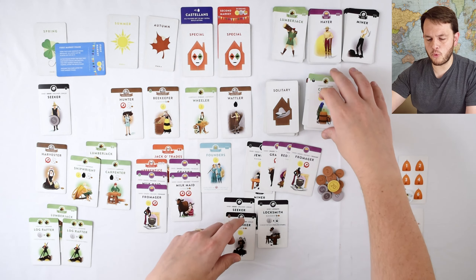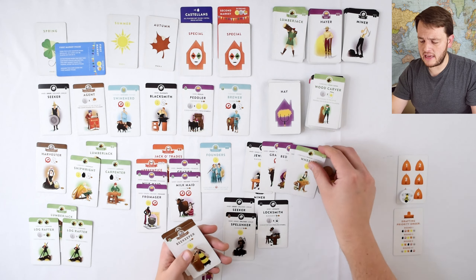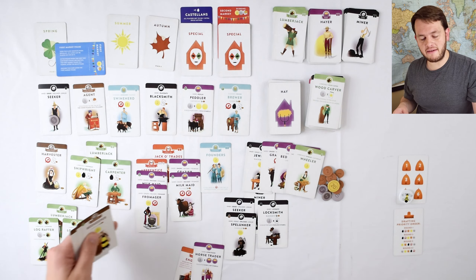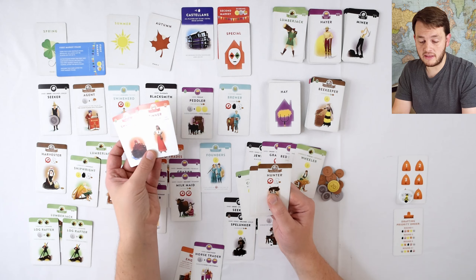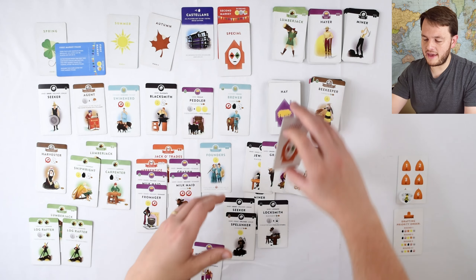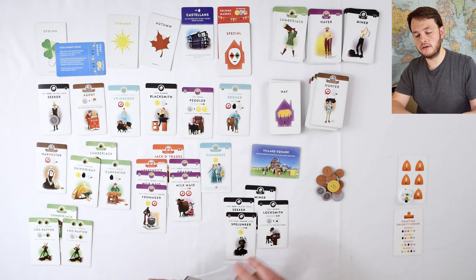Oh wait, I get one more draft — I forgot about that. You can't draft less than your total; you have to draft your maximum. I should have taken the Wheeler. The beekeeper goes to the game. That would actually mean two more cards were flipped out here. I wouldn't have taken them — both have coins on them so they would have been thrown away. None of that changes. But yes, I have to take my max of five cards — that is a rule in the game. That does flip over this card, which says all players get to do a bonus build action this time.